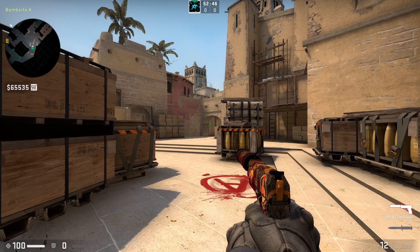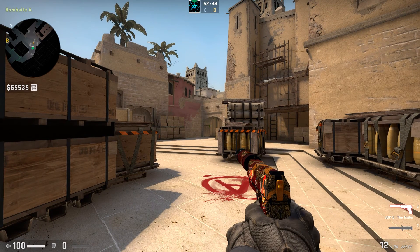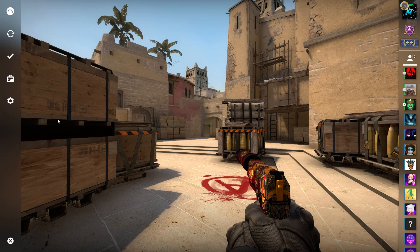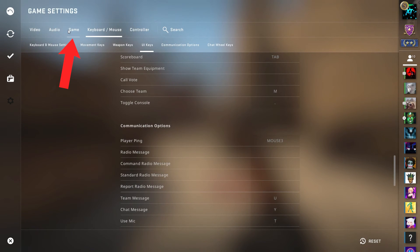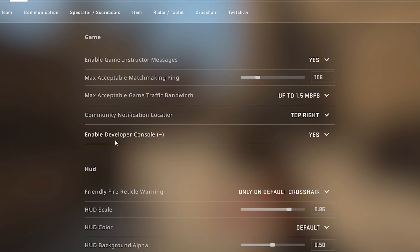Before we switch to the setting, we have to make sure the developer console is activated. To check that, press escape and on the left tap on the settings menu and go to game. Here you will find 'Enable Developer Console' — make sure it's turned on to yes.